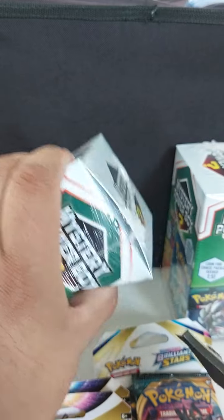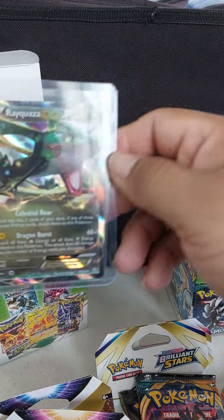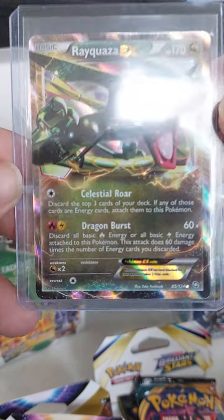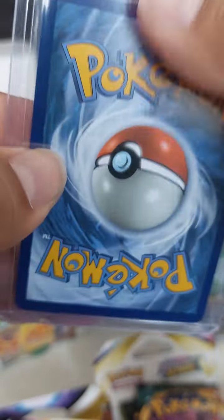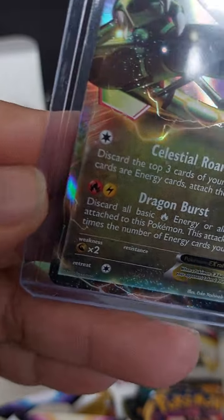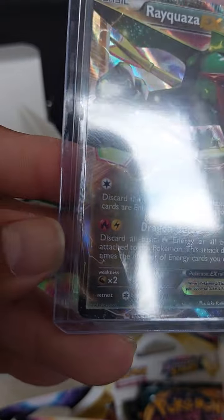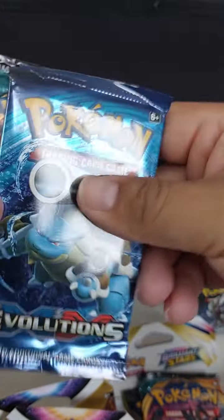Moving on to the third or fourth box. We've got actual Radiance and Brilliant Stars, and a Quagsire EX — not bad at all. This is 2012, pretty cool. Let's check out the bag — these things come out really dusty. The back looks okay, the front has a little bit of damage. I'd say probably an eight.